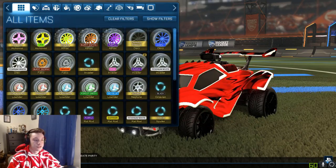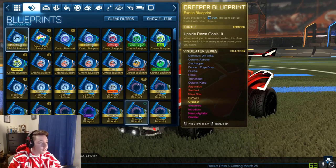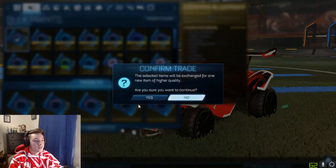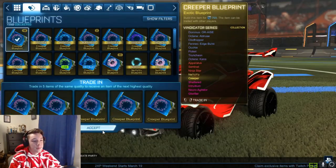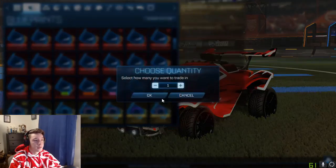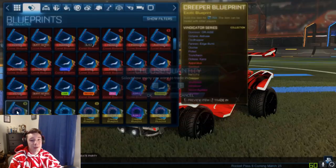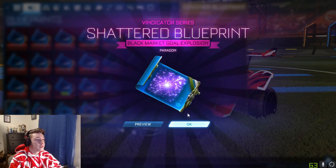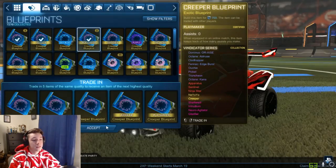Let's jump into these exotic blueprint trade-ups. Maybe a couple of painted neuro agitators would be pretty cool to see. Also, Rocket Pass 6 got announced — I believe it's releasing in about five or six days. When it first releases, I'll be purchasing a thousand tiers live on stream the moment it comes out, so be sure to subscribe if you haven't already and tune in for that — it'll be an awesome stream.